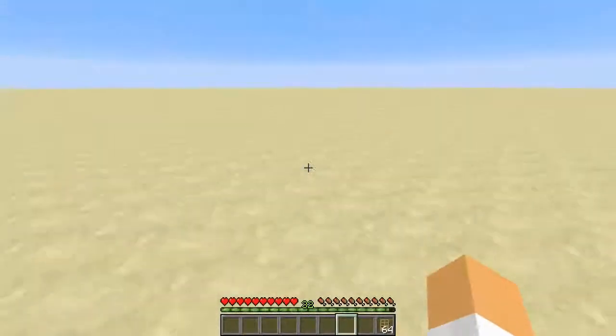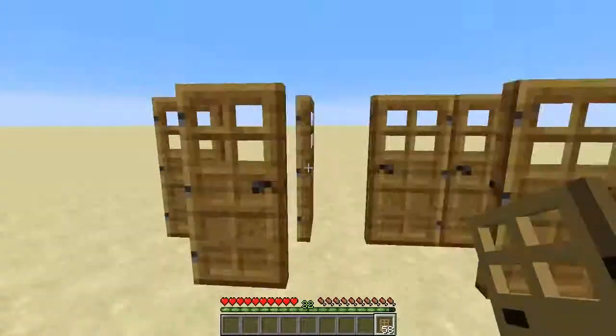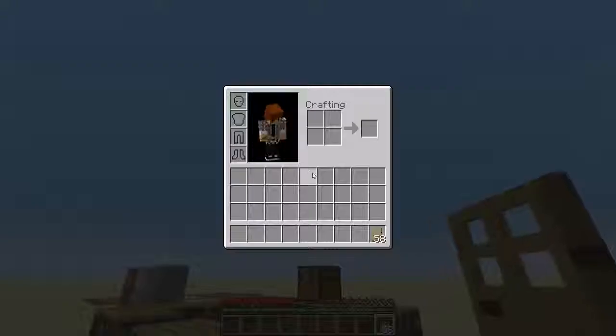Doors now stack to 64, which is a lot better if you're making an iron farm - instead of having a whole inventory full of them.